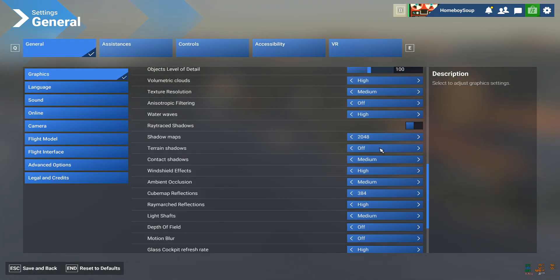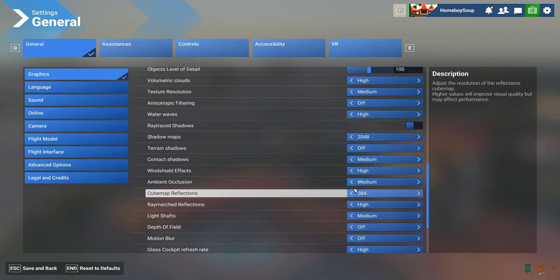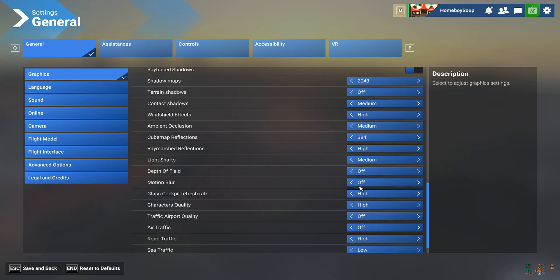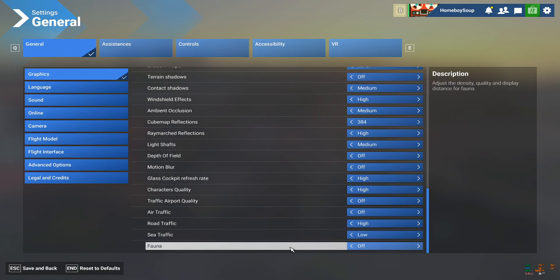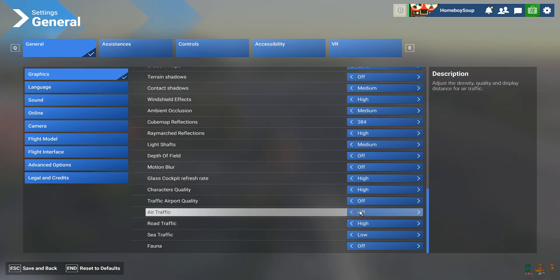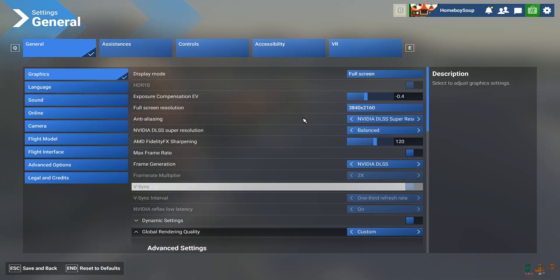I have clouds at five. Terrain shadows I have off — that's a big relief to your card, and honestly I don't really notice it. Windshield effects: compromise. Ambient occlusion: fine, I keep it on Medium. Cube map I like high, same with ray march — those are little reflections and things in the water. Water you've got to have on High. Fauna: off — this isn't a safari simulator. Road traffic: High, I've noticed no performance difference. Air traffic: off while recording, otherwise on lower settings.